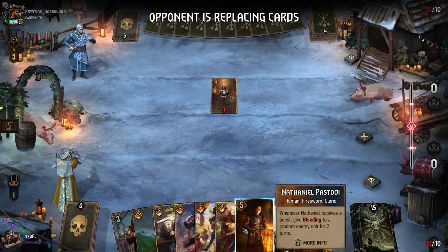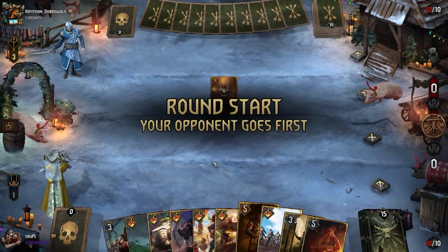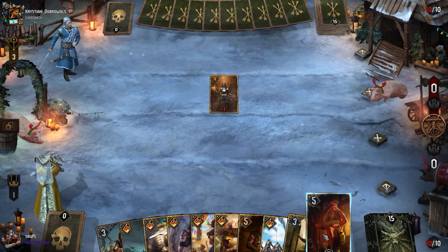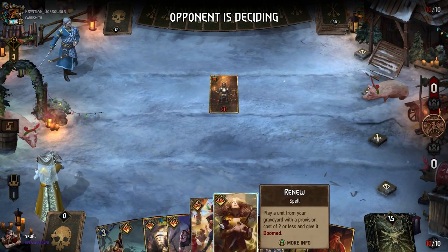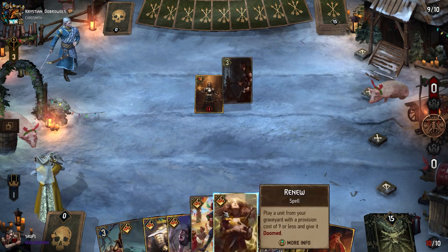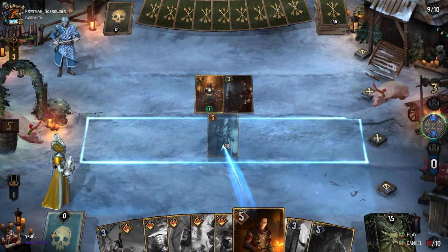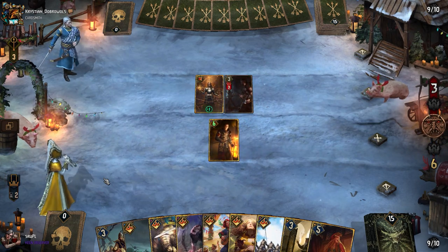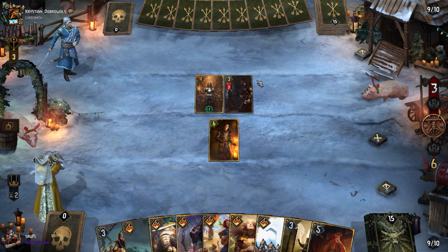Not the best pick to begin with, but we do have Nathaniel and we do have Temerian Drummer. First round will be more of a warm-up, trying to cycle for the cards we really want to get. We'll see if we can win it — we'll try, but we won't try really hard. Okay, we're going to go with Nathaniel. We could always use Knighthood if he plays something high power.